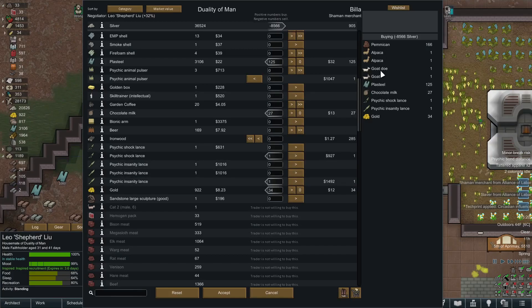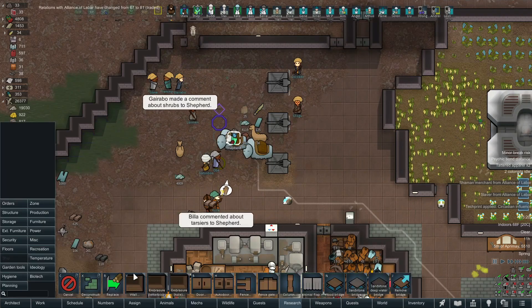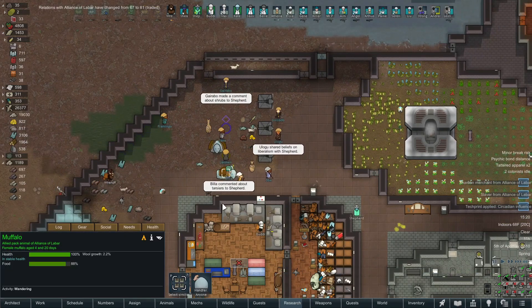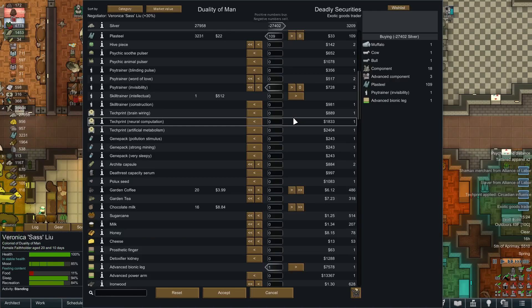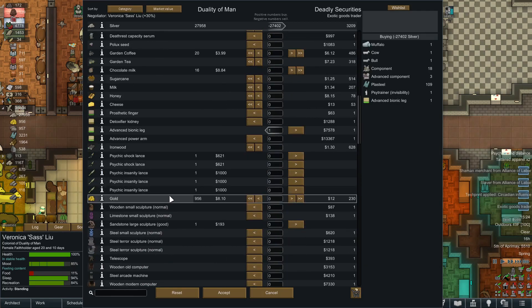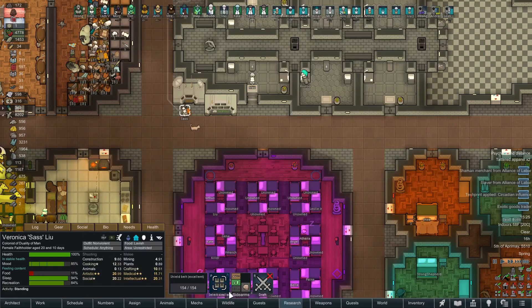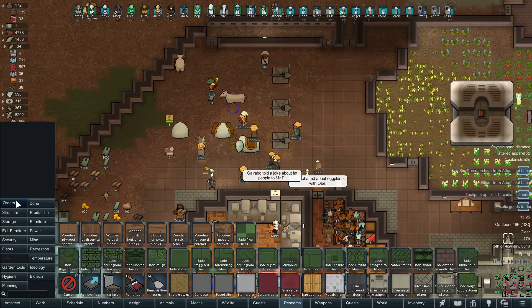It's nothing too crazy — just some animals, pemmican. Of course we're taking their shock and insanity lances 100%, but those animals are going to get butchered right away. Easy come, easy go — I've got 27,000 silver left after our last trade. We actually had an exotic goods trader ship show up — it's like the first ship I've had in years. The coolest things are the invisibility and the advanced bionic leg. I'd like to get the advanced power arm too, but I'll need to fulfill a few more contracts before we can afford that. Now we're broke again, but we got some more animals to butcher.